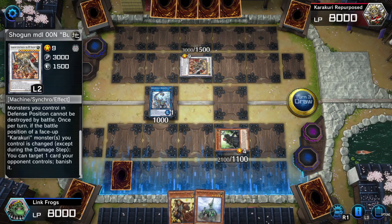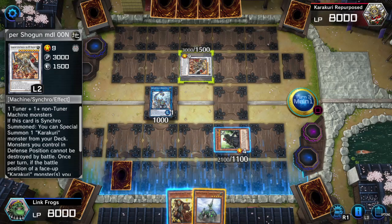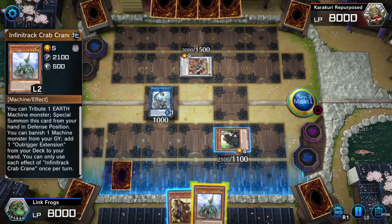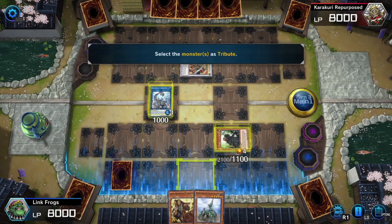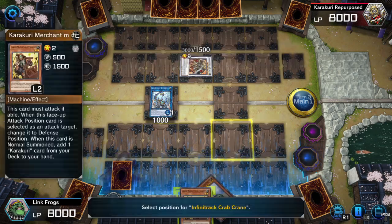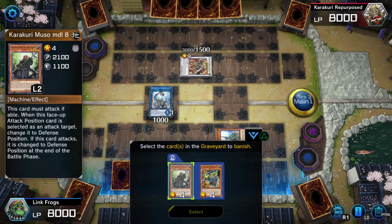Wait, what does that say? Once per turn, if the battle position — defense position — monsters you control are in defense position, they cannot be targeted for battle. Oh come on, man. I'm gonna activate this. Does this guy even really do anything? Oh wait, I shouldn't have done that — whatever, I'll just do it. I wasn't thinking. Add one Trigger Extension. Let's banish that one.